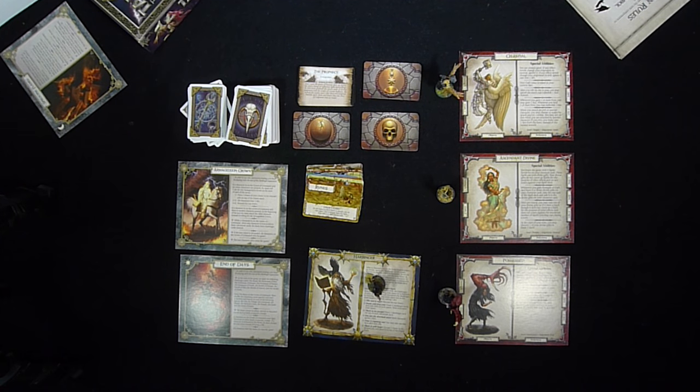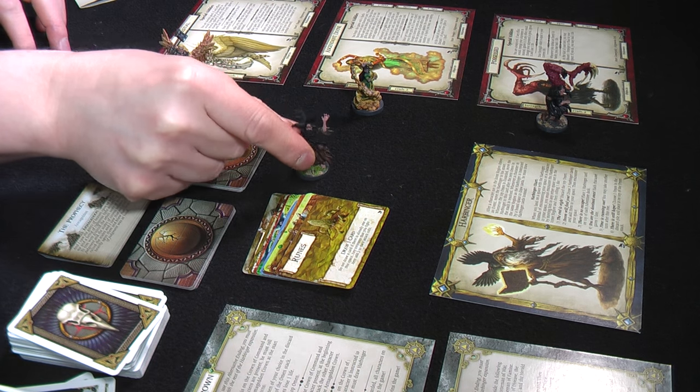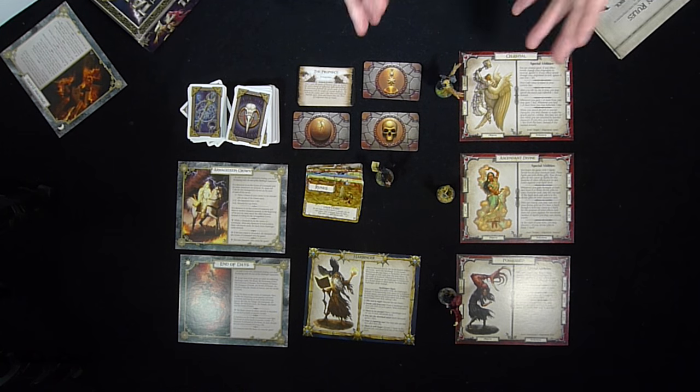Now I'll explain the Harbinger and how he comes into the game. He starts off the board. When an event card is drawn — from any expansion or the base game — the player resolves it, but then the Harbinger lands on that space where the player's character is. That's how the Harbinger gets onto the board. He cannot go into the inner region. Once on the board, the current player then resolves their turn as normal.